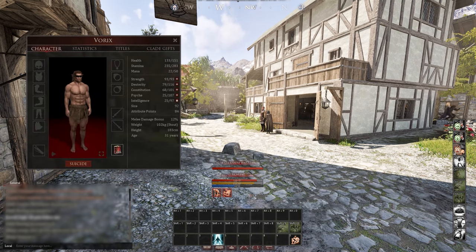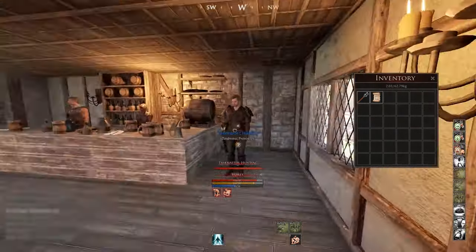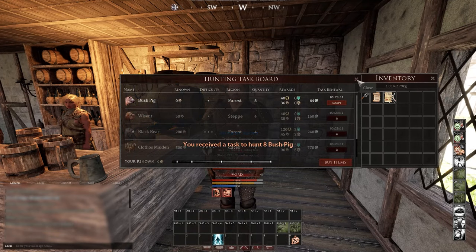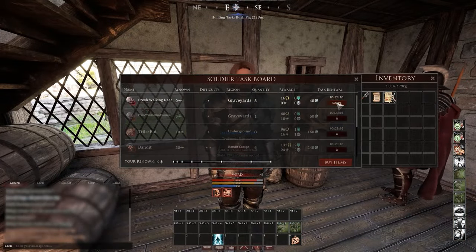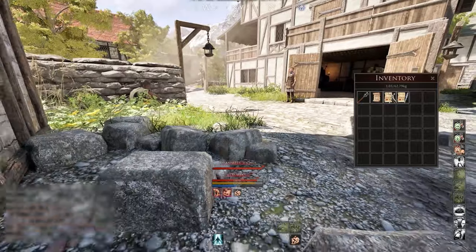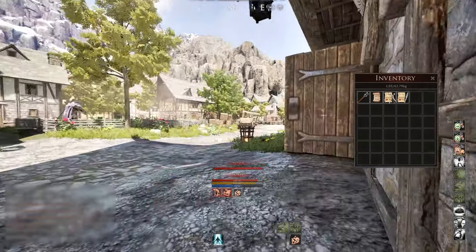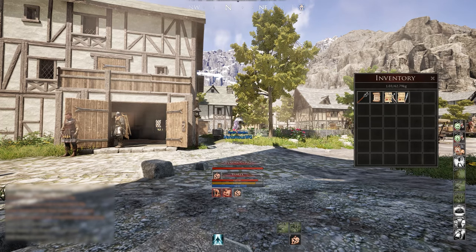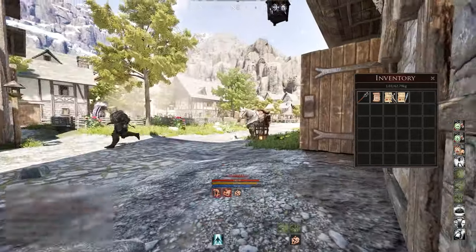The first thing to do is find the task building — these are in every city. For this guide, we'll be in Fabinum. If you're not sure where it is, just ask around in town using VoIP or text chat. Once you've found it, look for the taskmasters. There is a hunting taskmaster and a soldier taskmaster. These are amazing ways to level up and make gold. They give you a mission, you complete it, you get rewards, and you gain rep to unlock better tasks for better rewards.